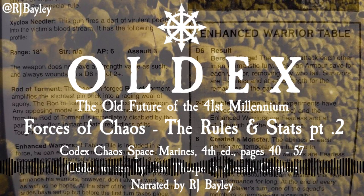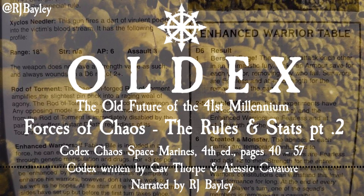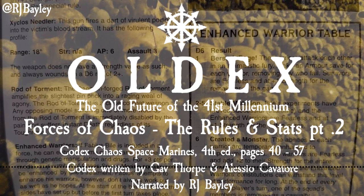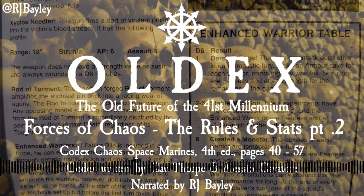Special Rules: Independent Character, Fearless, 5+ Invulnerable Save, Furious Charge. Gorechild: Kharn's huge and ancient chain axe is an artefact from the Great Crusade. Gorechild's jagged, whirring teeth were torn from the jaws of mica dragons on Luther McIntyre. Its haft is forged of adamantium, and its head is a full three spans across. Kharn's close combat attacks always hit on a roll of 2+. In addition, Gorechild is treated as a power weapon, and against vehicles adds an extra D6 to Kharn's armor penetration rolls.